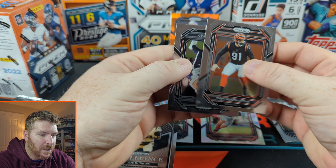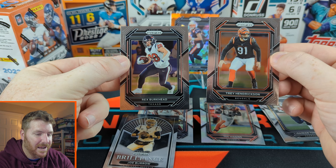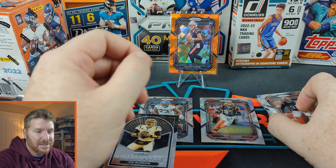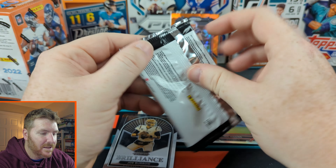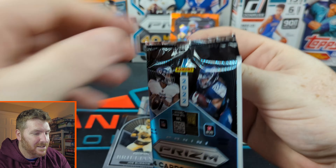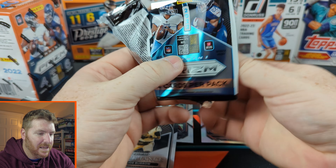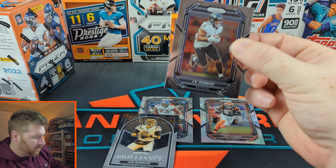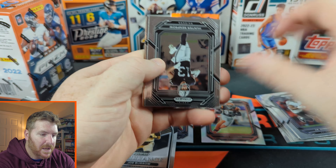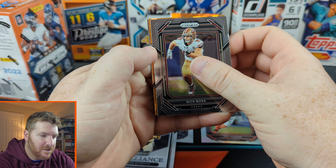Oh! Two cards — two cards in that pack: Rex Burkhead, Trey Hendrickson. Alright, let me try to keep it cool but that's annoying — you know how many cards go in a pack, just do that. I can't get this one open. Alright: Bailey Zappy, off to a great start; JK Dobbins; a little Hunter Renfro; Nick Bosa — let's get your teammate!